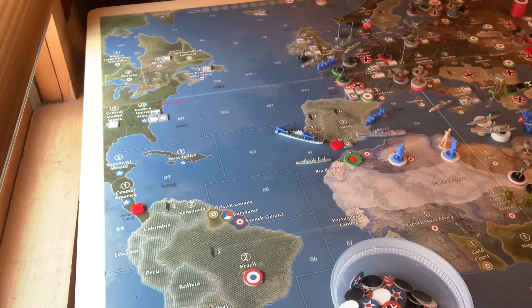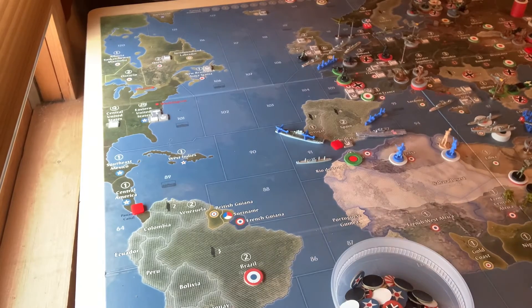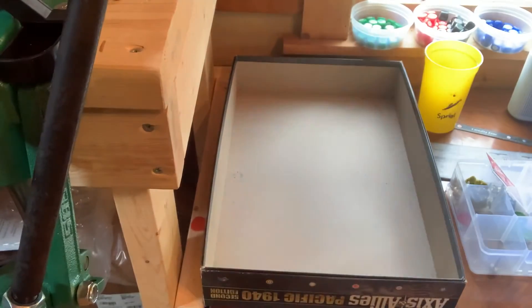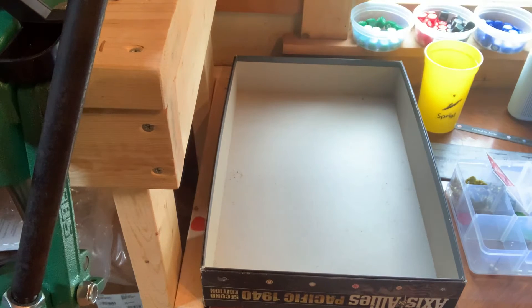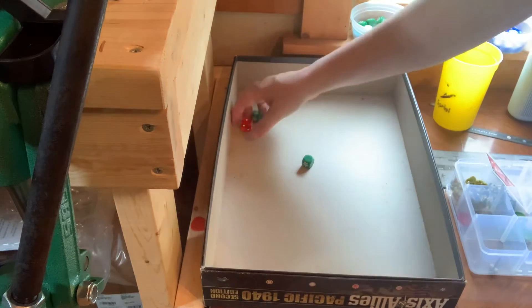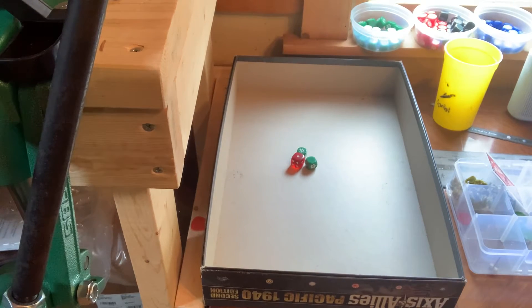Everything else is going to be non-combat. I just wanted to see how hard I'd be able to hit him and how lucky I'd get. Starting in Sea Zone 42: I have a submarine and destroyer versus his destroyer. One for one — I lose the sub, he loses the destroyer.